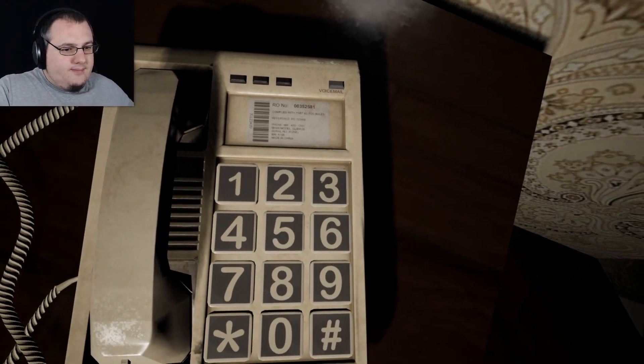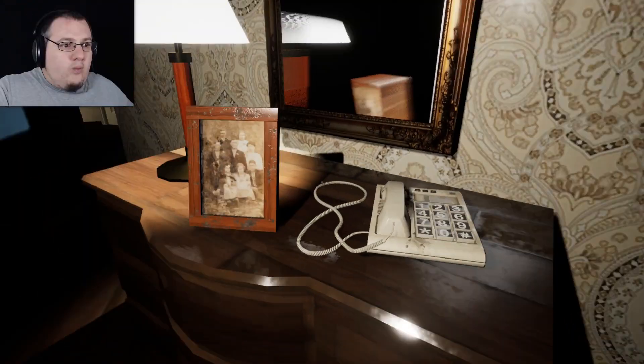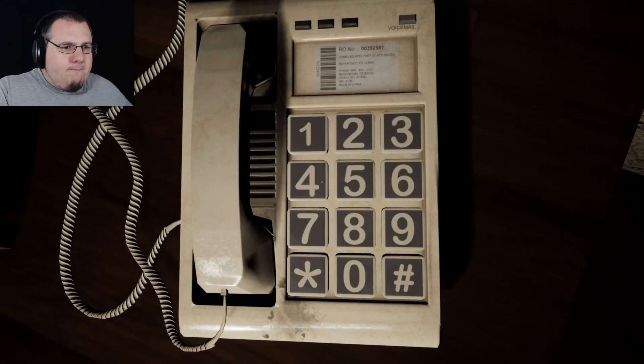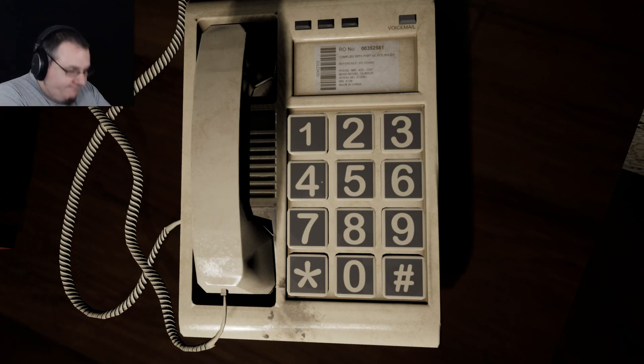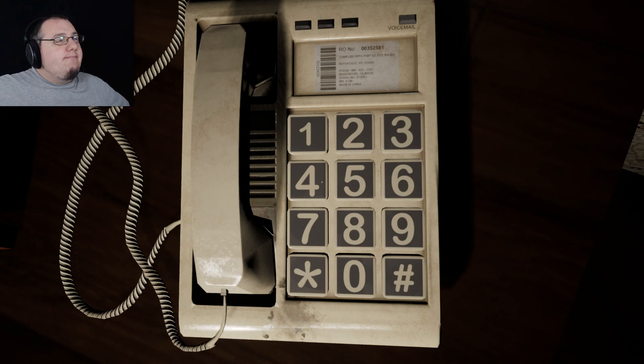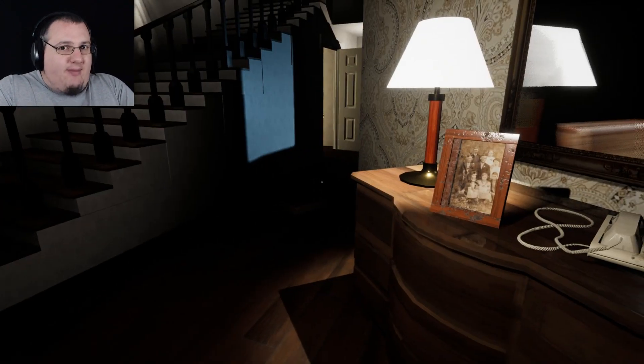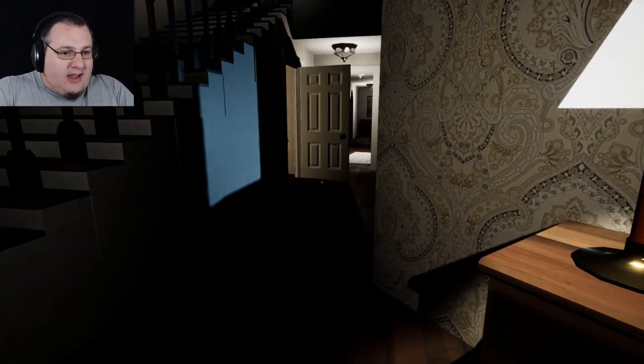You have one unheard message. Please enter the three-digit password. Wrong number! What happened there? I did three, eight, four so many times, but now it works. Chainsaw McGee came round here and there was a screaming lady — clearly the television was too loud. That's what that was. And that door has now opened. Let's go check out that door there.